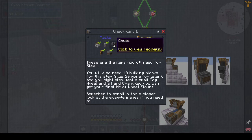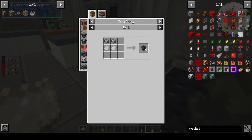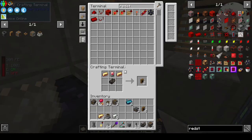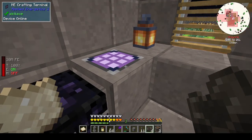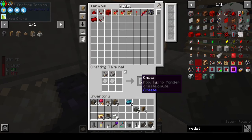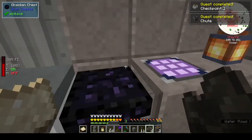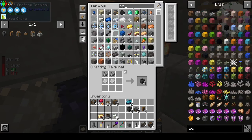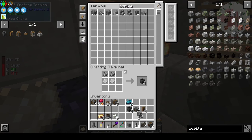These are the items you'll need for step one. You'll also need 10 building blocks plus 26 for later, a small cogwheel, and a hand crank. So that's 36 building blocks total. We need a chute as well — let's just get some cobble.